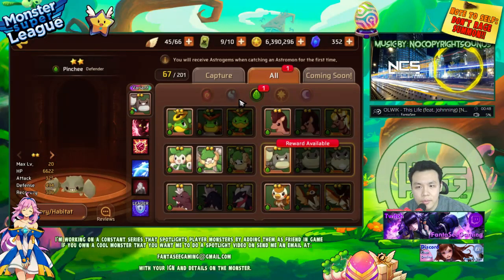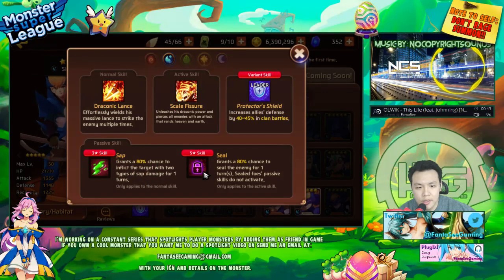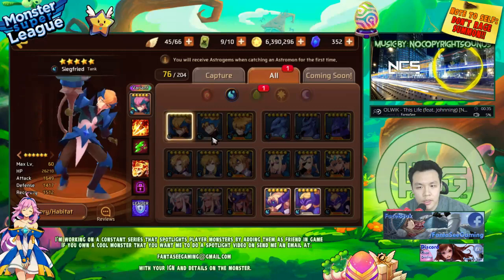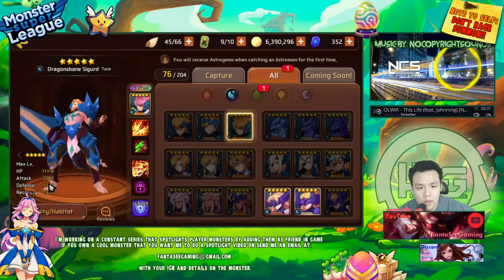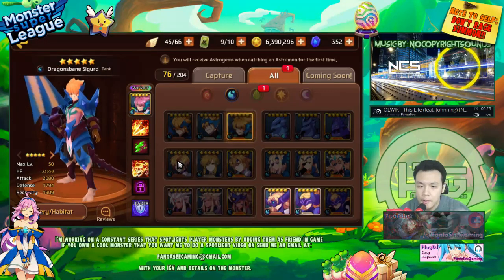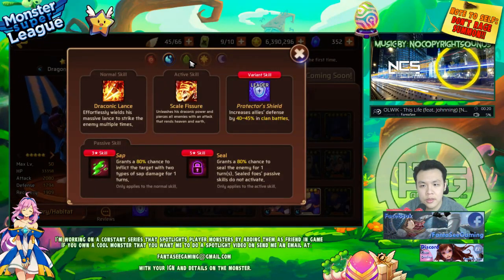The combination of Sap on first skill and Seal on second skill is not a great combination in my opinion. But if you just want to use him as a sapper to kill bosses slowly, he's definitely pretty good. He has tank type which means high HP and pretty decent defense — even at 5 stars it's already 1700.